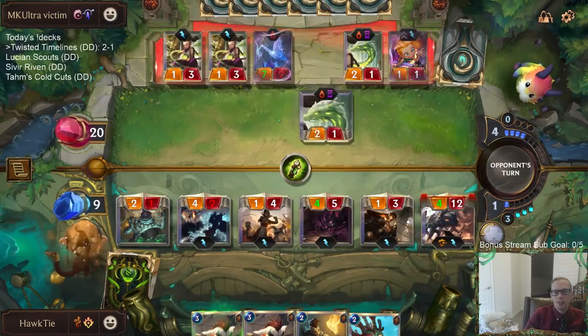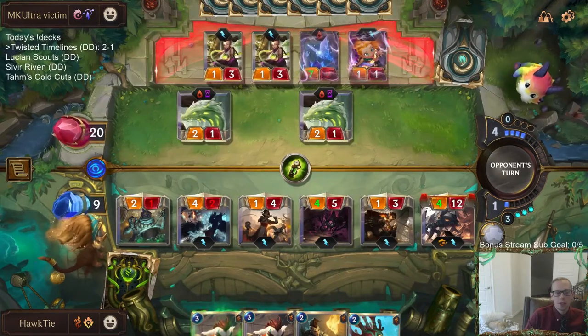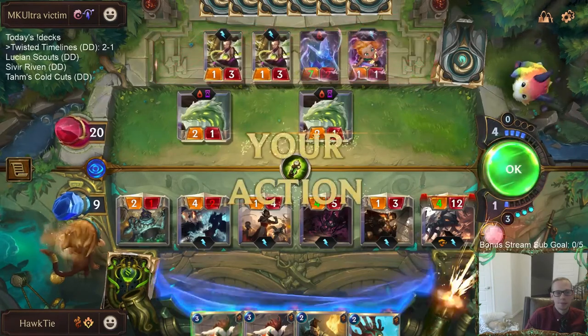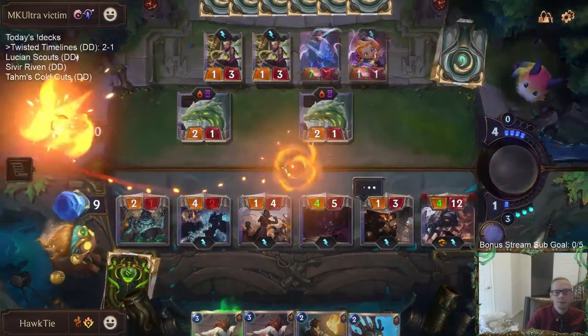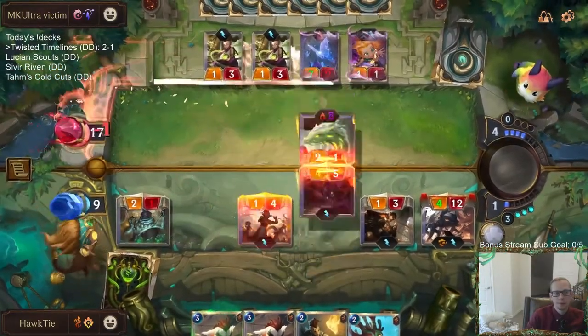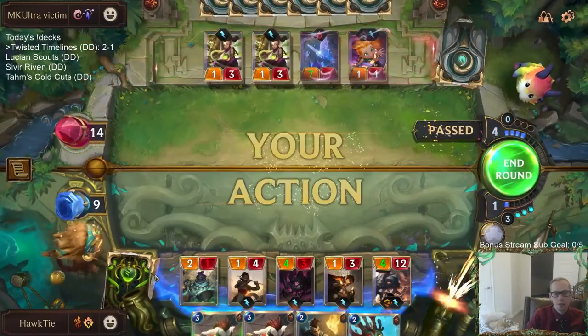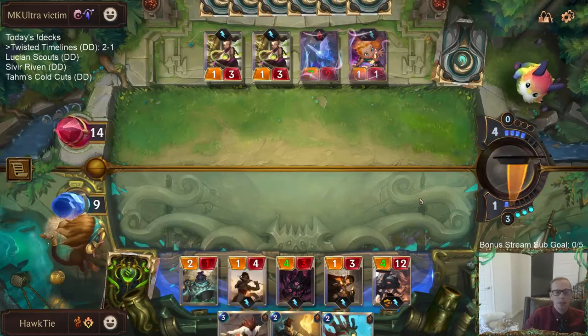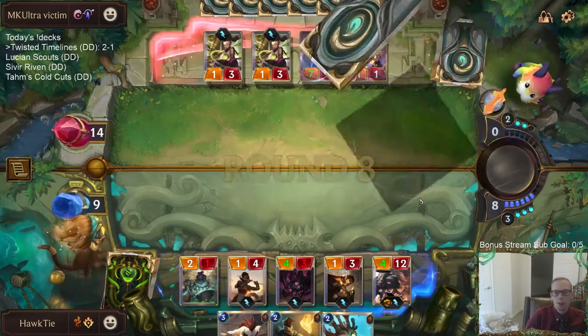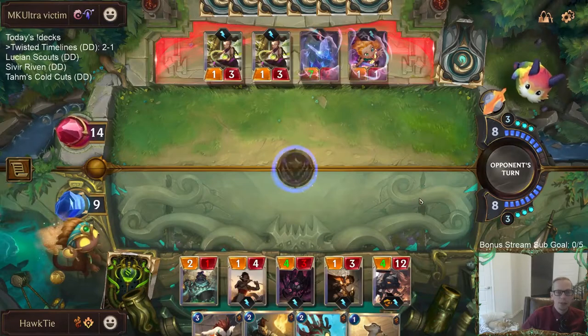No Elusives for us in any of these, no Elusive blockers either. We've got to get closer to good cards — since we just fought through all those terrible cards. No Concurrent Timelines — just a bunch of junk.